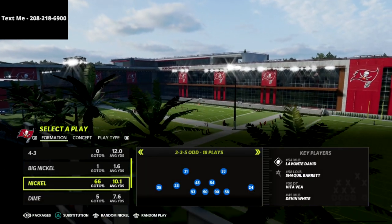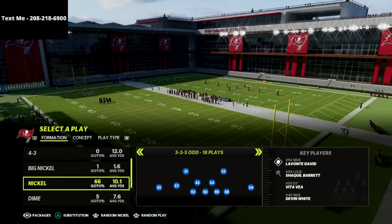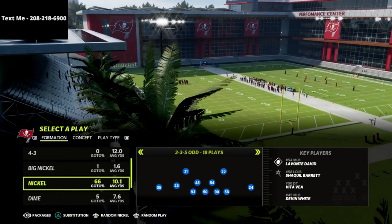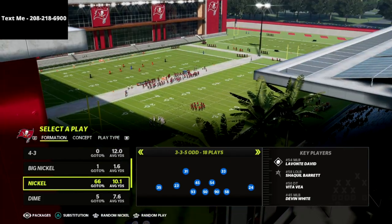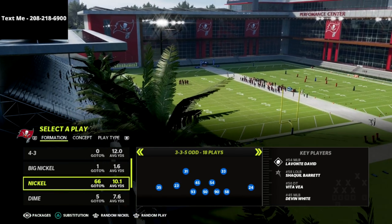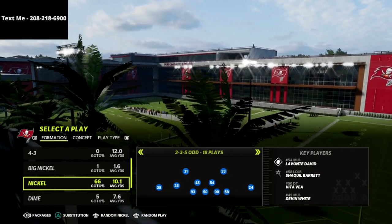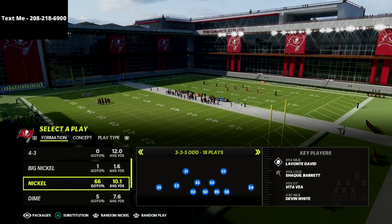I actually have released a full nickel 335 odd defensive guide. I released that defensive guide one of the first weeks the game was out, and to be honest with you it has gotten better with time - we've updated it and added new things. This is the best pressure you can create in Madden 22. It's the most consistent two-man pressures I've ever seen - you get two-man pressures, five-man pressures, looping pressures. This defense is absolutely insane if you trust the pressure concept, and it's the best way to go.